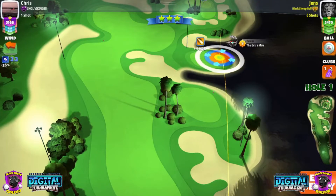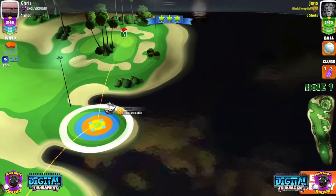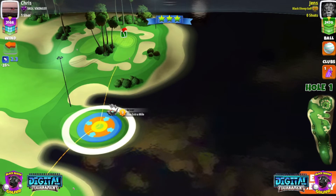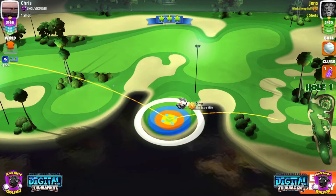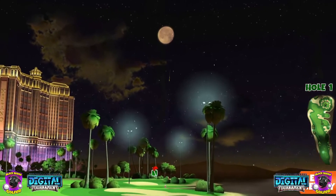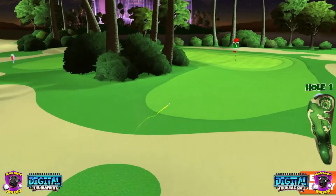So here we are, hole number one. I'm just trying to see if I can get it past the bunker up there. Zero percent at max here. First bounce before the bunker, like that. And then hopefully we can roll it out. A tiny, tiny bit of overpower here as you can see, not much. Perfect shot! Bounce into the bunker and roll out.